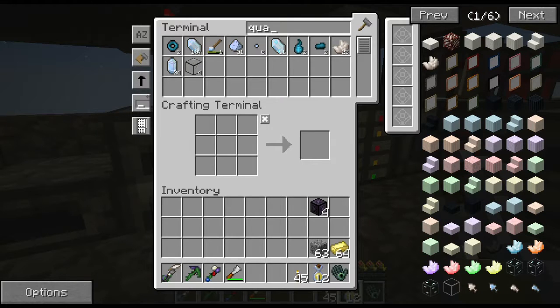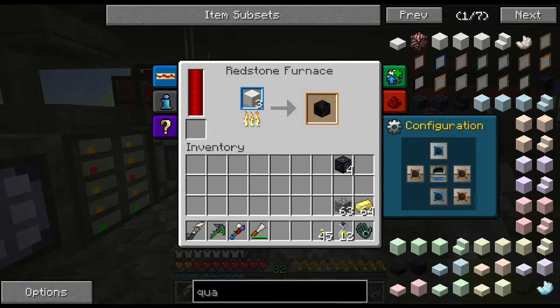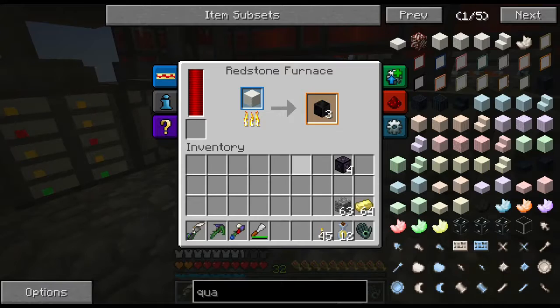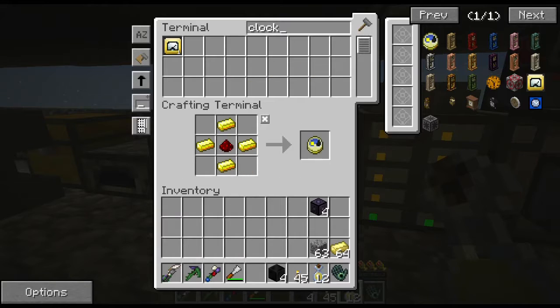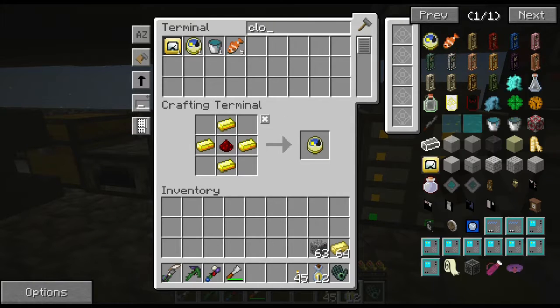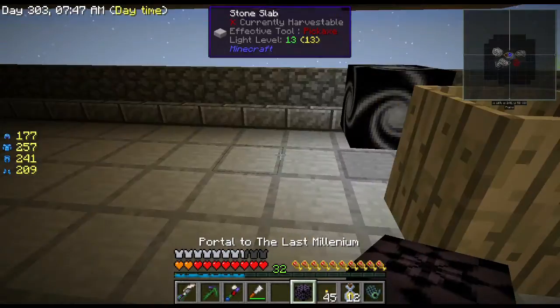Then I need some quartz - 1, 2, 3, 4, 5, 6, 7, 8, 9, 10, 11, 12, 16. Perfect. I've got a redstone furnace here. I just have to make a clock. And I can make you easily. And then I'll have the portal to the Last Millennium - we can do that out there where I don't get bothered. Portal to the Last Millennium, we'll just set him right over here.